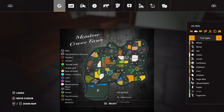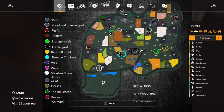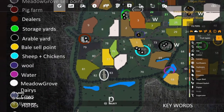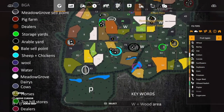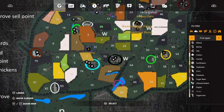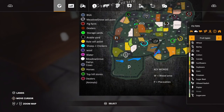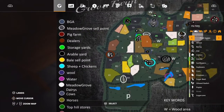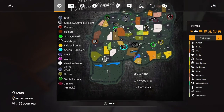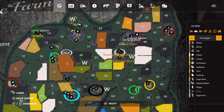I'll just show you that it's not full 2x, but there are 83 fields on this map — quite a lot of fields, most of them being grass. There are farmyards, dealers, and it's color-coded, so if you download this, it's all color-coded. Let's explore this map.